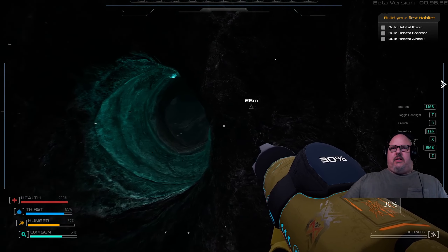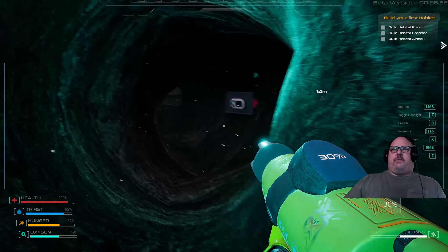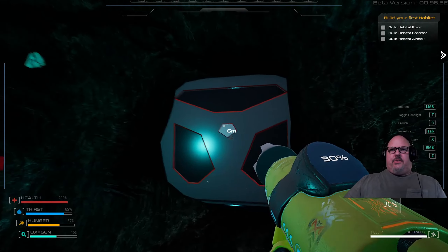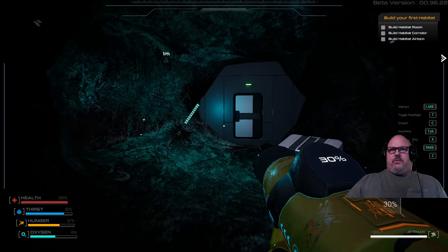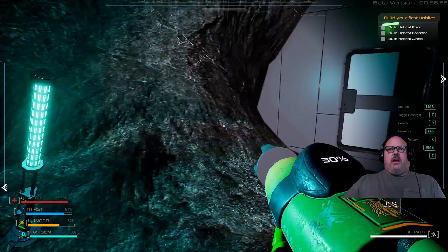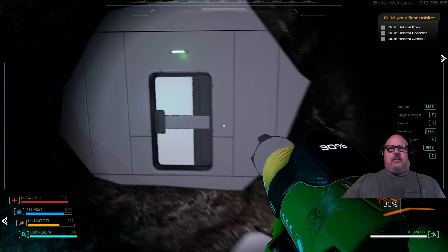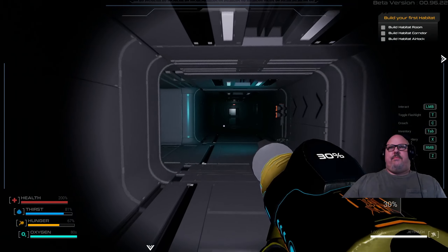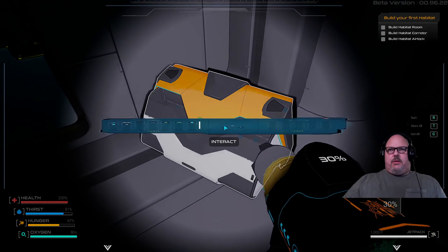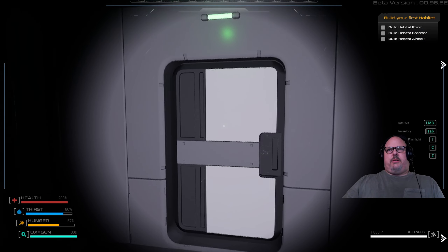It's kind of weird that on the tool it says 30 right on the tool, but down below it also says 30 for the tool. Alright, so now we got a flashlight so now we can see what the heck we're doing here. We can do some looking around, make sure we're not bumping into a monster or something. Okay, nothing there — we could probably get rid of the tool.